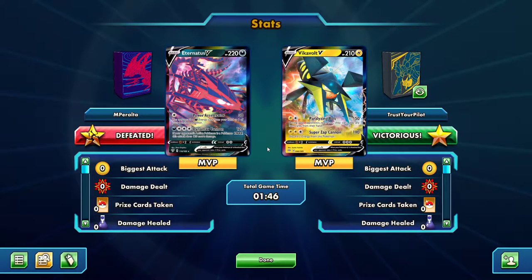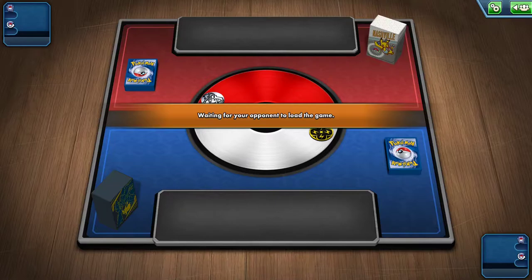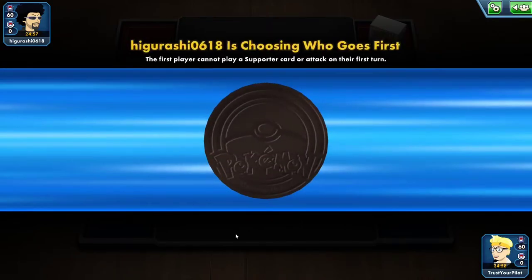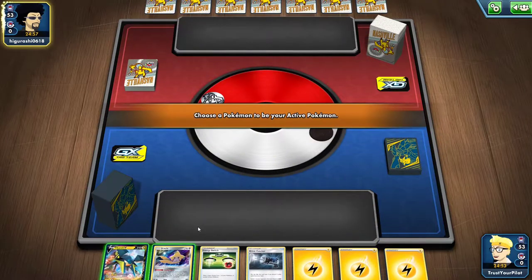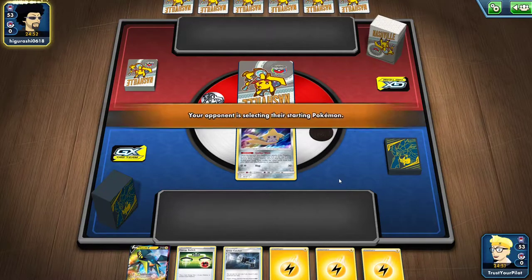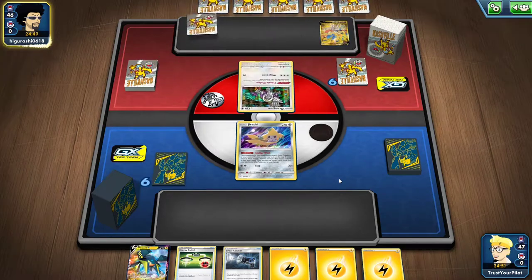Let's go to Game 2 with the Vikavolt V lead Pikarom deck. Something fun that happened when I was testing — I played against Tricky Gym, queued up against Enjoy Friend. I have to put Jirachi in the active; as much as I'd want to put Vikavolt V down, I don't have anything else going on in my hand, so I can't make that work without Jirachi.